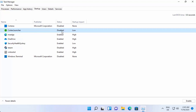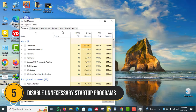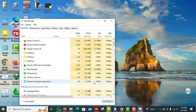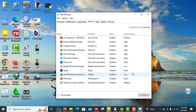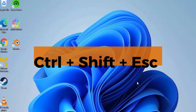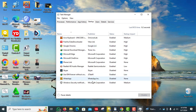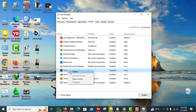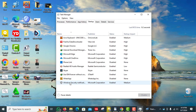Number 5: Disable unnecessary startup programs. Many programs start automatically when you boot up your PC, using valuable resources that could be dedicated to gaming. To disable these programs, press Ctrl plus Shift plus ESC to open Task Manager, go to the Startup tab, and disable any programs that you don't need running in the background. Be careful not to disable essential system processes. Disabling unnecessary programs can free up memory and processing power, giving your games more room to breathe.